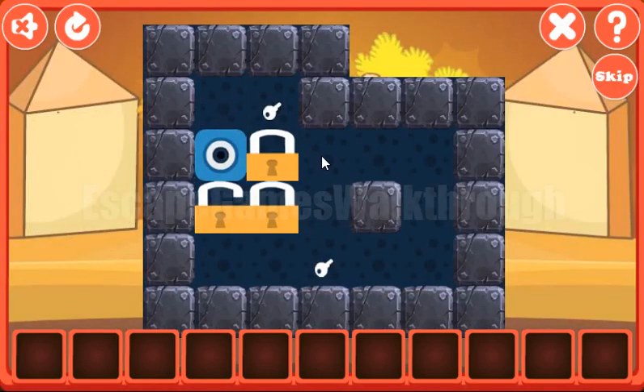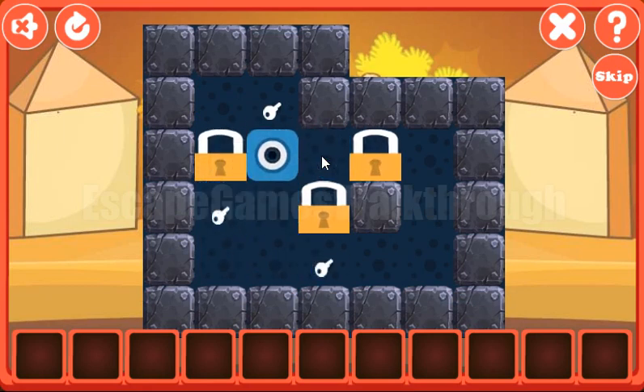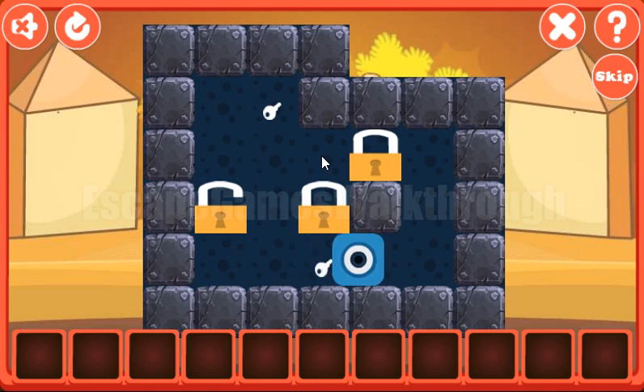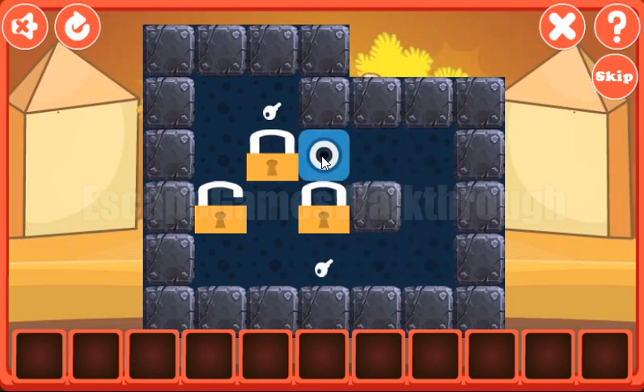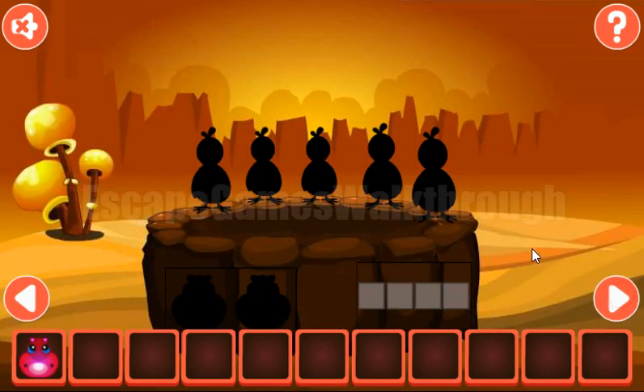The task here is to move the logs to the positions with the keys. Let's do it the following way. Okay, the last log. And we've got the hippo going to the right.